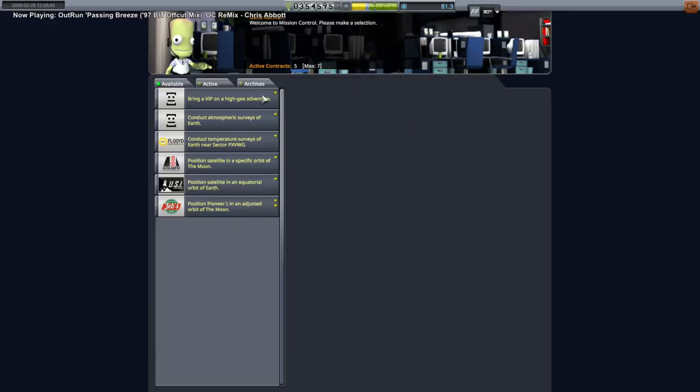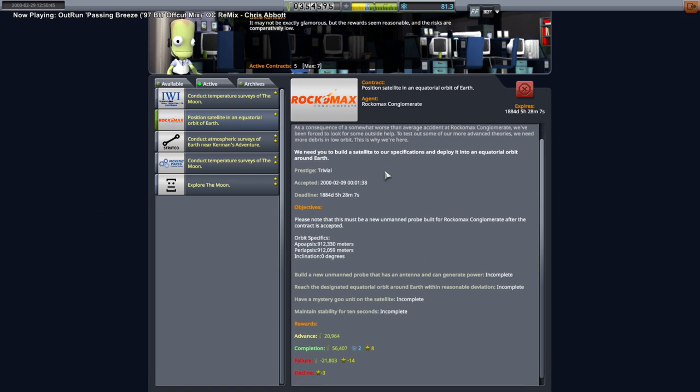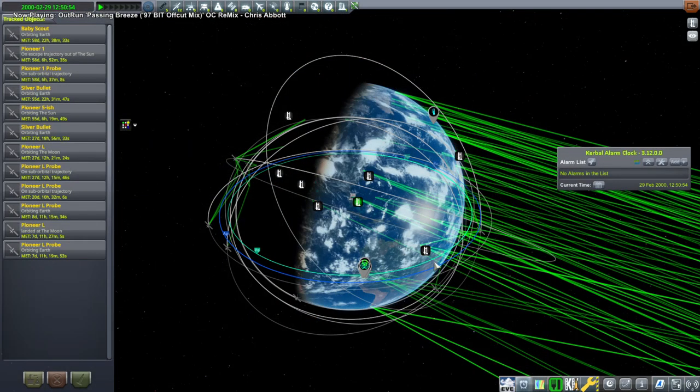Hello everyone and welcome back to RP2000 development for Kerbal Space Program 1.8.1 with Realism Overhaul. RP2000 is meant to be a career mode that makes as few changes as possible to the stock formula, so that it's as easy as possible for people to transition from stock to Realism Overhaul while playing career mode.